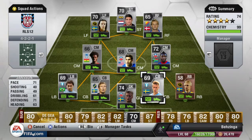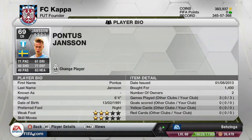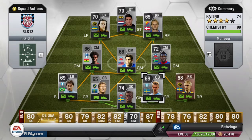We do have Jansen — 71 pace and 71 defending being this guy's standout stats. He's six foot four, Jesus, he is a big guy — he's the biggest of the center backs so he's great with heading. I'm surprised he doesn't have better heading stats, but all in all he done an absolutely fantastic job for the team.